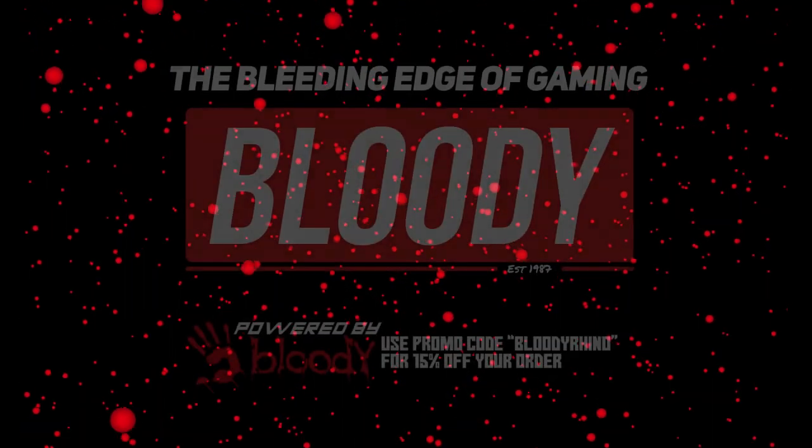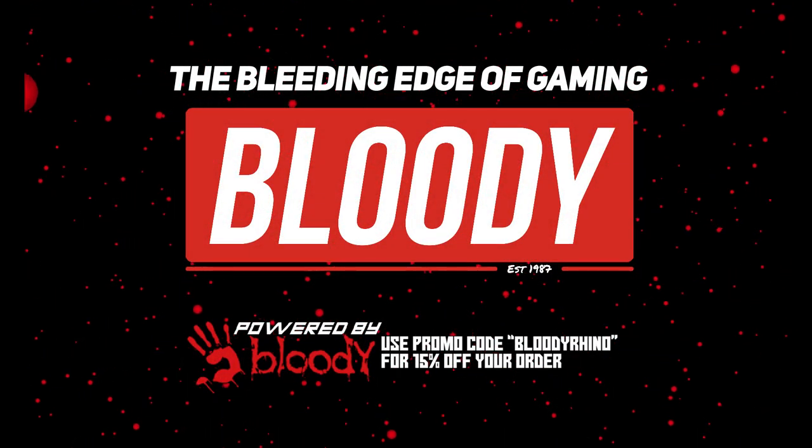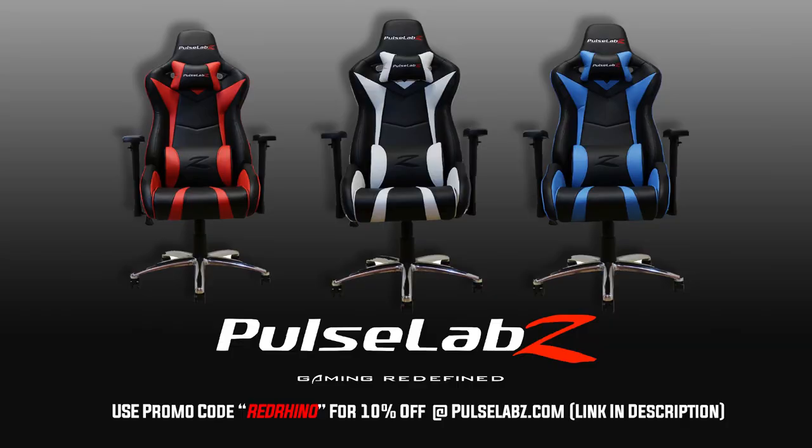Use promo code BLOODY RHINO for 15% off any order at Bloody Gaming — link in description. Use promo code RED RHINO for 10% off at PulseLabs.com — link in description.